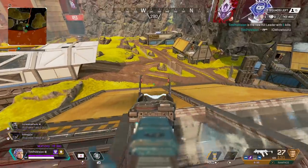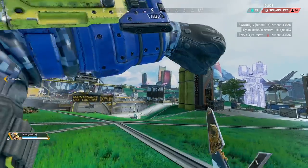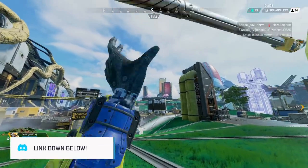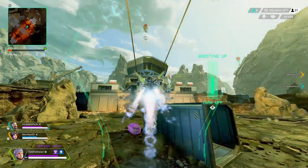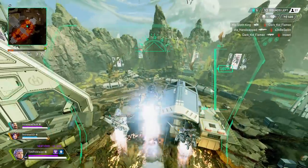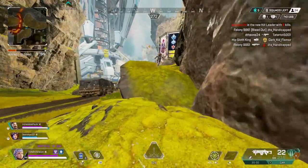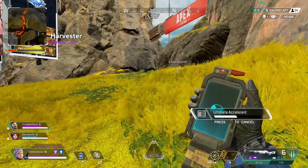The biggest thing with Valkyrie's ultimate is understanding when to use it and where you're going ahead of time, so you can communicate clearly with your squad through pings or voice. The real benefit of the ultimate differs by mode — in ranked, focus on better survivability and rotations, while in pubs, flying from squad to squad for high kill games is where it shines. Due to how fast pubs move, highly recommend running ultimate accelerants in your inventory to use the ultimate as much as possible.